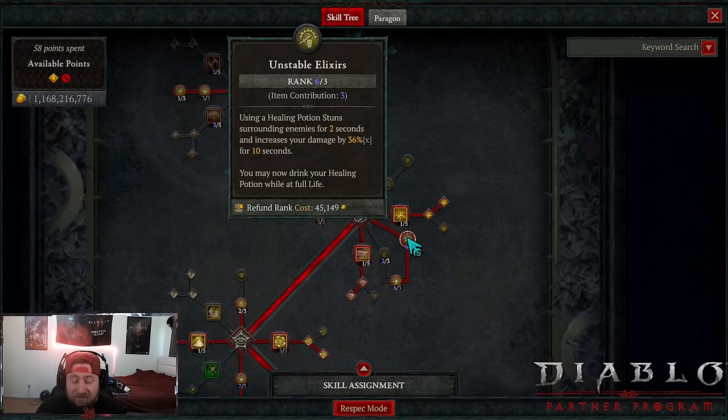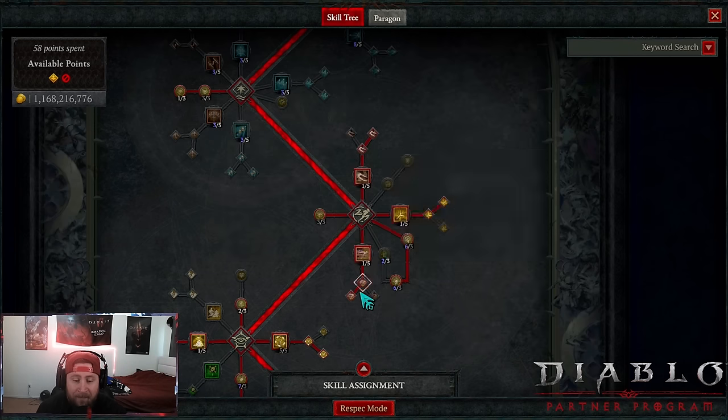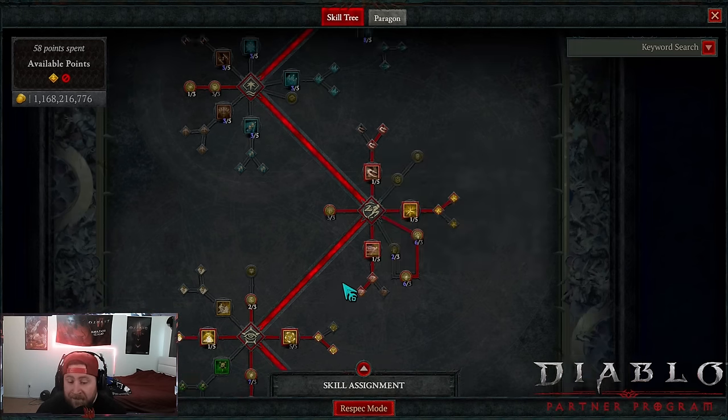Next we have Unstable Elixirs — 36 multiplicative percent increased damage, insane for rogues. Then Trick Attacks: dazing or stunning an enemy increases your critical strike chance and damage against them, very good. Then Dash into Methodical Dash so we can dash more often with a reduced cooldown. This is important — we need as many charges on Dash as possible because it applies to our key passive.